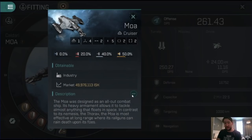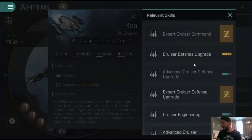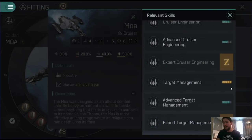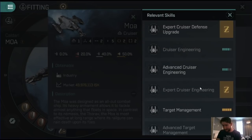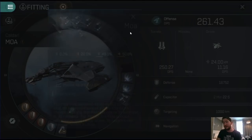The skills you need: you benefit from cruiser command and advanced cruiser command. Cruiser defense upgrade is very, very important because you're going to get a significant shield bump from it. Cruiser engineering is always useful. Target management is obviously great here as well. And because we're dealing with railguns, you're going to want medium railgun operation, advanced medium railgun operation, medium railgun upgrade, and advanced medium railgun upgrade. Those are the skills that are primarily going to give you the best bonuses for the Mower.